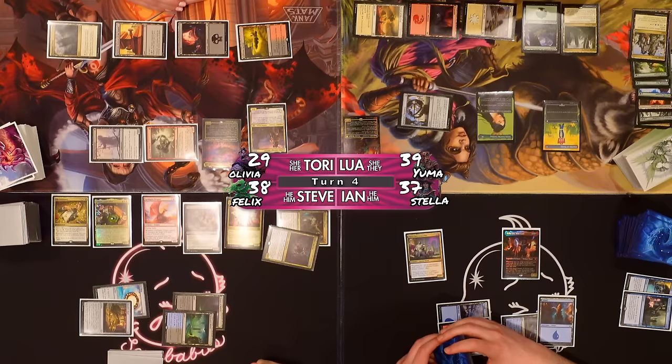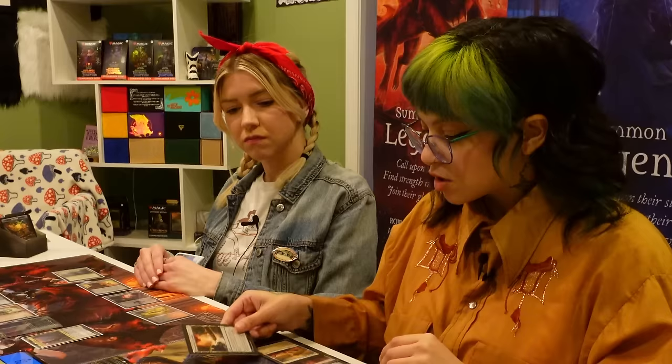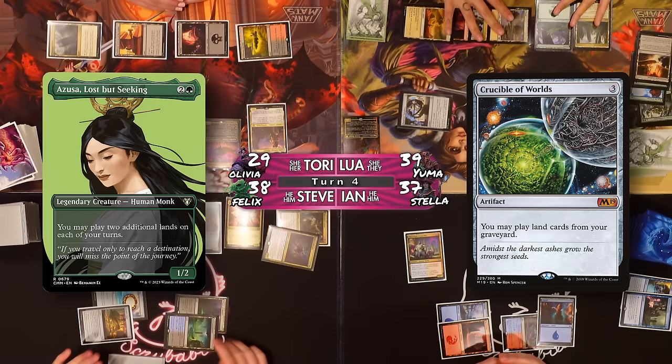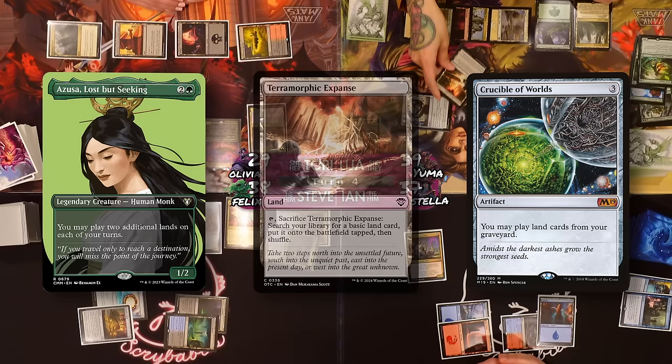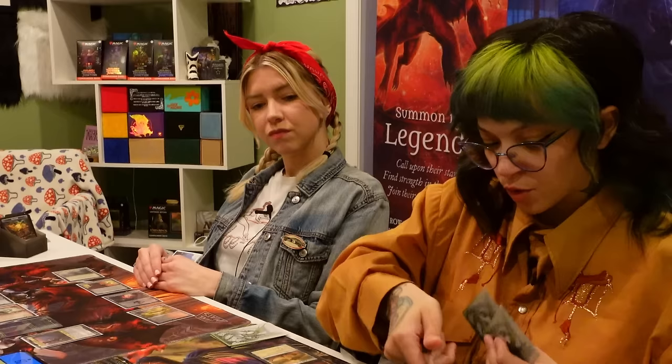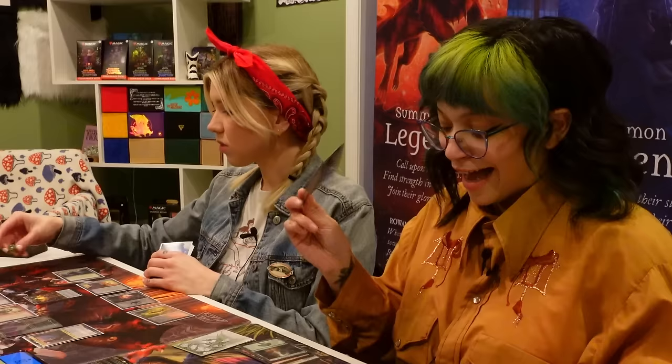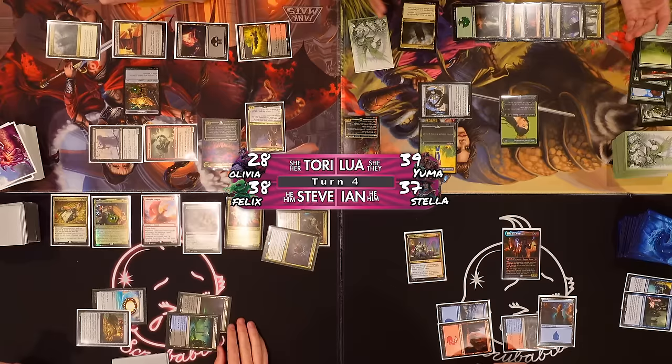I'll crack this Terramorphic Expanse and go get myself a basic land. With Azusa and Crucible of Worlds I can play three lands per turn technically. I can do Terramorphic Expanse twice — get a Forest and a Mountain in tapped. I'll then play Explore to draw a card. I lose a life and get a treasure. I play my Command Tower. Pass.